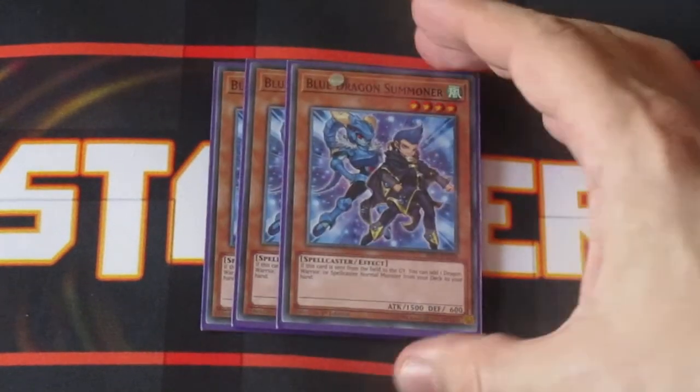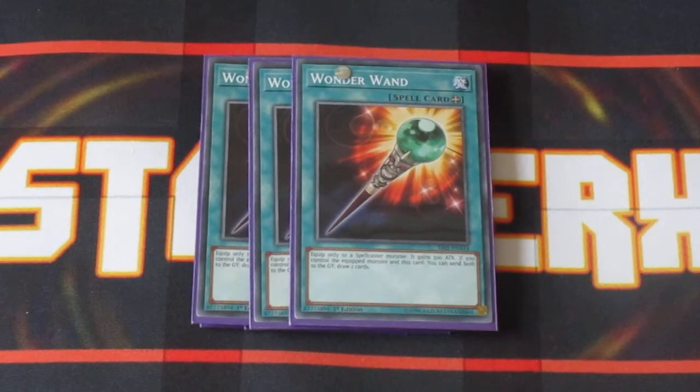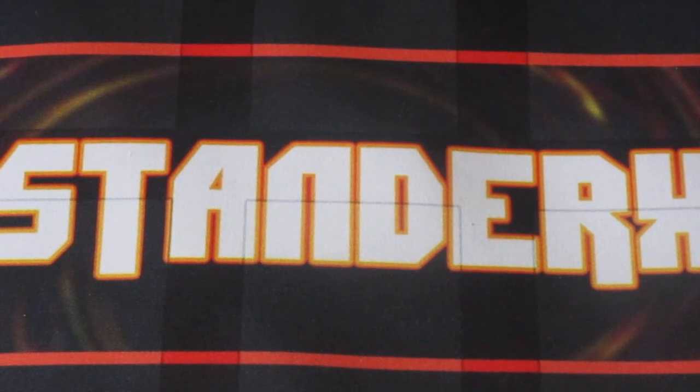And last but not least, we have three copies of Blue Dragon Summoner. Whenever this card is sent from the field to the graveyard, you get to search your deck for a normal type dragon monster. Comboing this off with the three copies of Wonder Wand, you're going to be getting a lot of consistency out of this deck — searching out your Vanillas and drawing into your other pieces to help you build your field. It's one of the best consistency engines in this game.